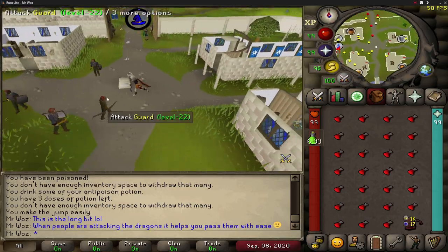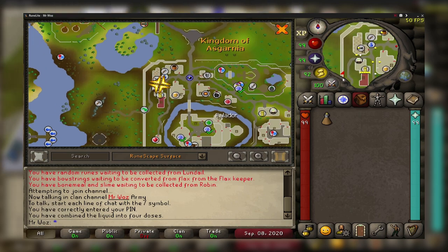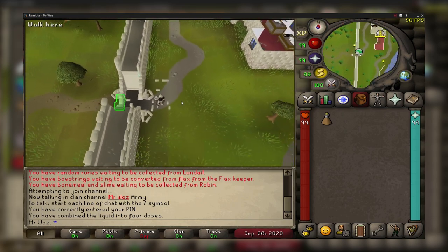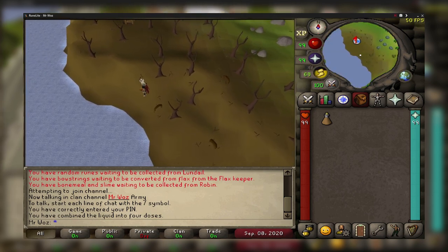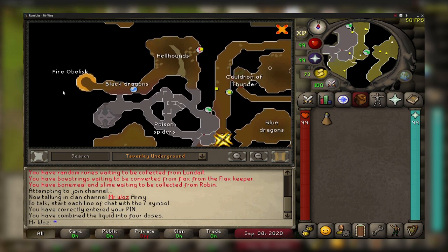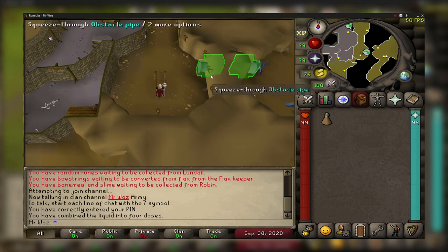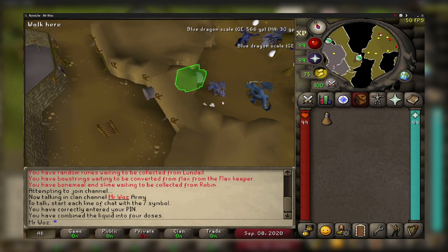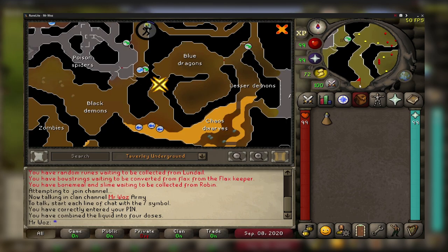Starting from Falador, run to the west wall — just south there's an agility shortcut requiring only 5 agility. On the minimap you'll see a dungeon sign; go northwest to reach it. Head down the ladder and northwest on the map is the fire obelisk where you charge your orbs. There are a lot of monsters in here. As soon as you go down, there's an agility shortcut requiring 70 agility — take this to go through the tunnel, being careful of blue dragons.